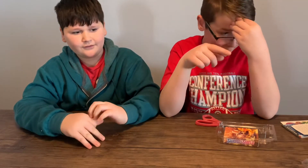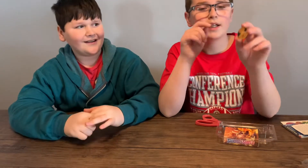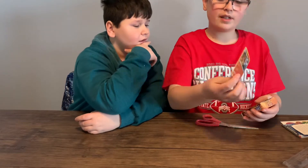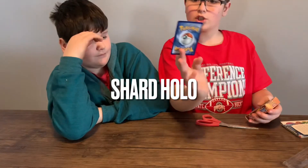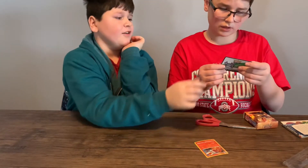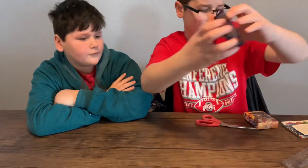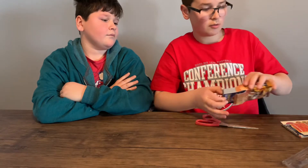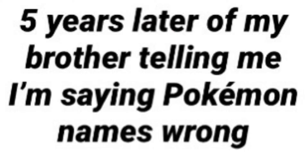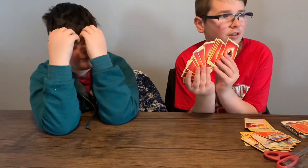There's Sobble, which is the water one, Grookey, and Scorbunny! Score Bunny token. Now let's open the pack. This is the Cinderace card that was on the front — shiny? No, the card is glossy but it's not shiny. And then we got Cinderace. We have one, two, three — I'm rich! Should we bring fire energies in here because they're fire energies?